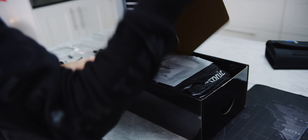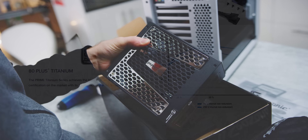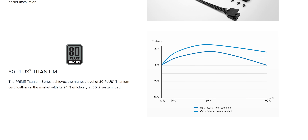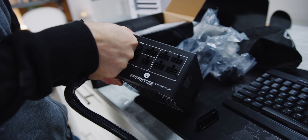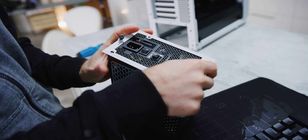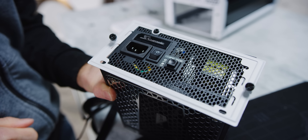We chose our power supply for a number of reasons, and not just because Seasonic is sponsoring this video. The biggest one is that as a titanium unit, the efficiency of this power supply never drops below 90% under any circumstances. That means no matter how low we go, we're only looking at 10% wastage at worst, and at best on 115-volt mains in North America, it reaches nearly 95% efficiency.